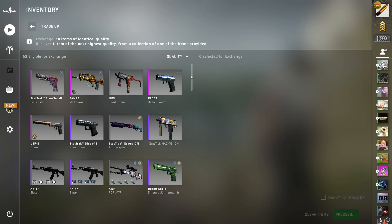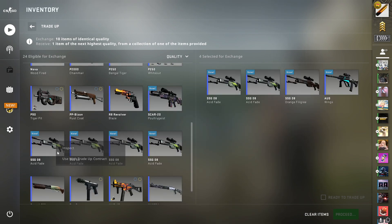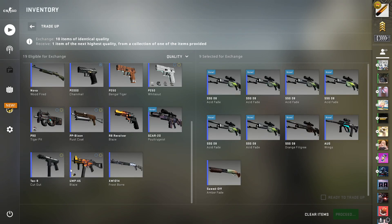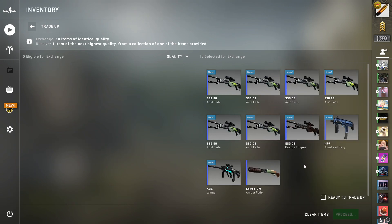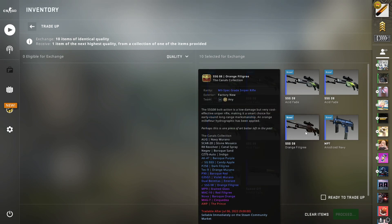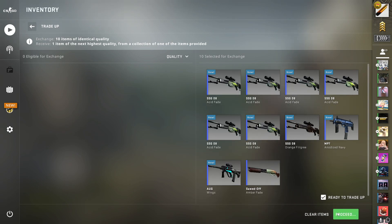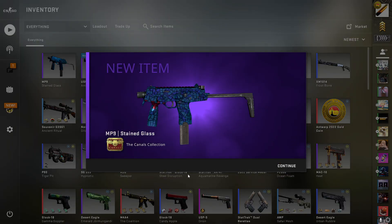I need some slots — slot one, two, and then all the fillers. I'm a little bit scared, definitely a little bit scared. All right, time to hit the Glock Dragon Tattoo, the USP Dark Water, the M4A1-S Dark Water, the MP9 Stained Glass, the MAC-10 Red Filigree, or the Nova Baroque Orange — in three, two, one — yes! Let's go! That should be the best outcome unless we count the triple-oh.